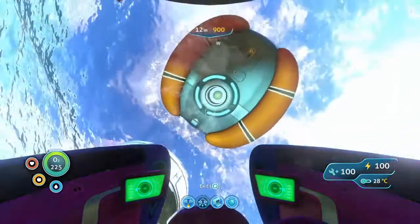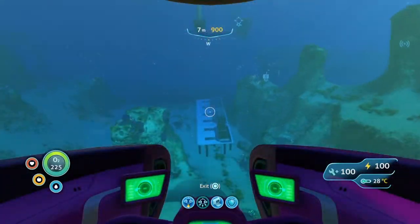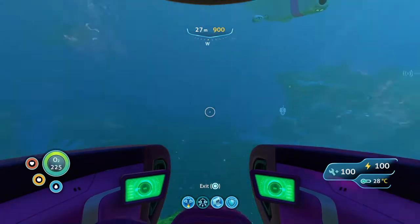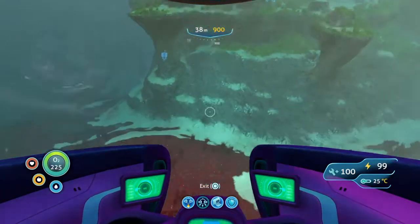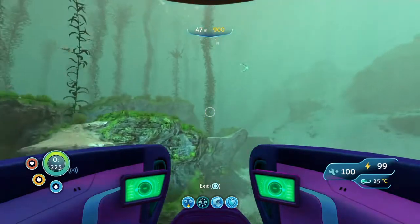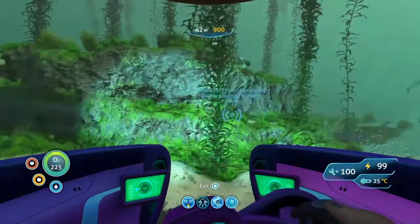Starting from your life pod, it's very close — you want to go straight west. For this, you might want to bring a sea glide as it'd be the easiest, and also a normal oxygen tank.